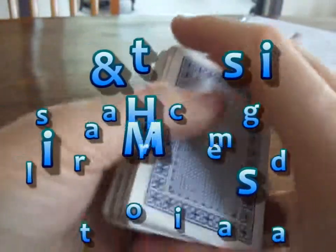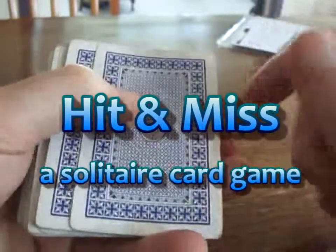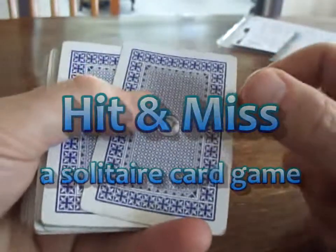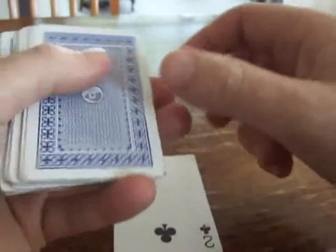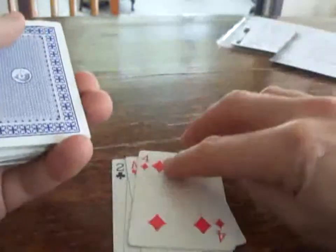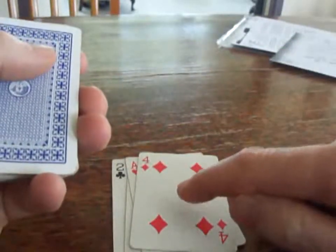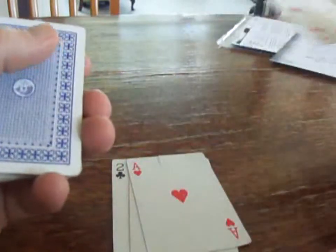Looking at some solitaire games, this is possibly the simplest one I know, called Hit and Miss. Basically, you flip over the first card and you say ace, two, three, four. When what you say matches the card, that's a hit, and you discard the card. Keep counting.